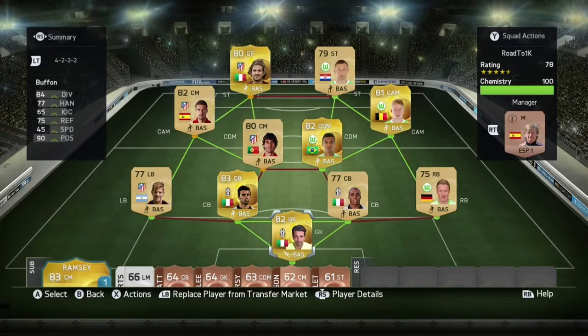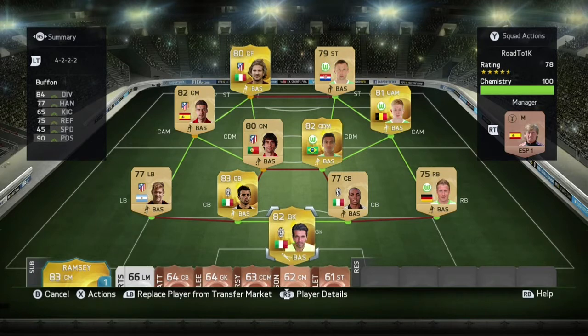What is happening guys, today we have a squad builder for you. It is a hybrid squad build between Bundesliga and Liga BBVA. In there we have Buffon as an all-round solid keeper.